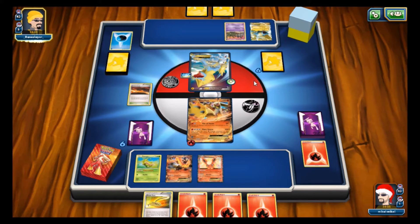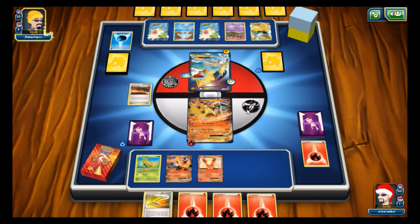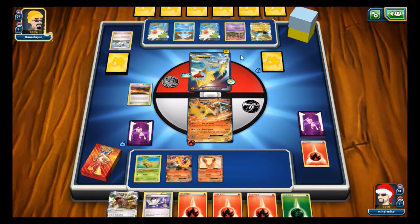Seeing an Ultra Ball discarding a Battle Compressor and a water energy tells me there's probably a Regice or Articuno or some random water tech in here. My opponent has a set-up ability for a total of four or five. This is why I wanted to do this random video — they just seem fun. If we had a Blacksmith in this deck we could go for that 100 attack. I'd love to do a fun Blaziken deck one day before rotation — just focus on Flare Storm and run some Trick Coins.